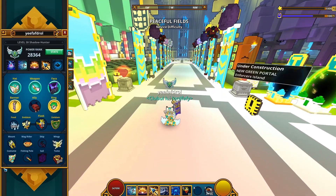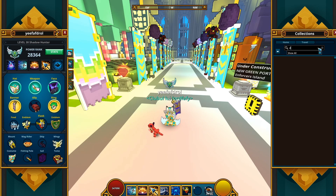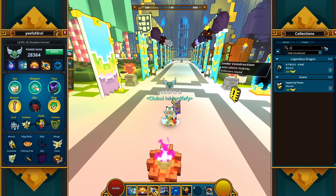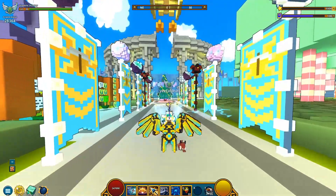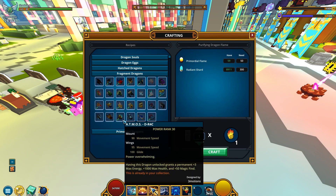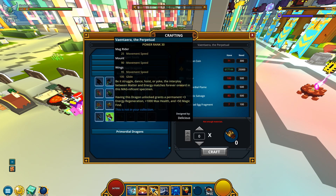Let's check the dragon out — I've already got it on my main. How do you spell that... Atmos DR4C — there you go. 250 mastery points. What else can it get me? Having this dragon unlocked grants a permanent plus 3 max energy, plus 1,000 max health, and plus 50 magic find. It was designed by three motions. I definitely do remember this one.